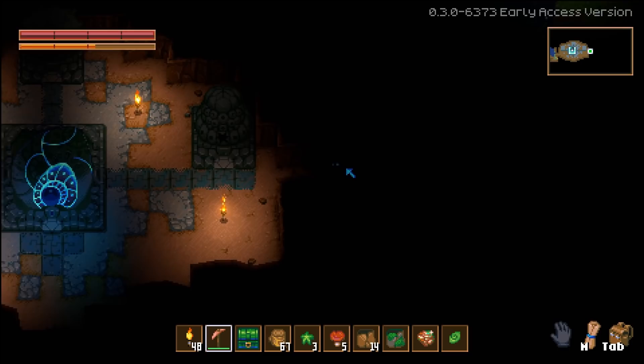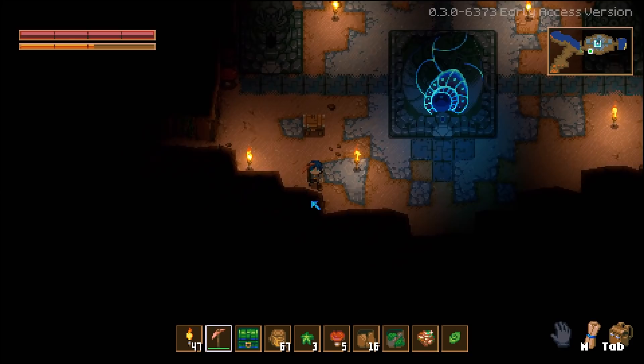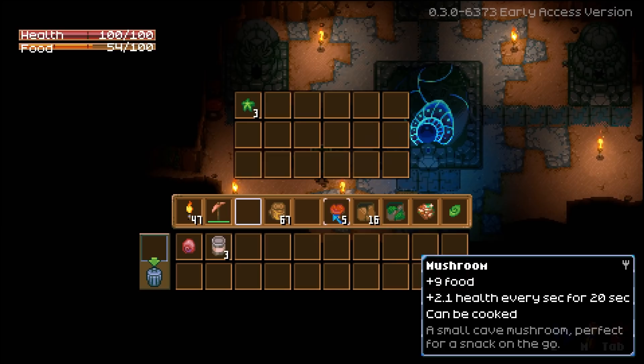I'm just going to have to go until I find some copper. Oh, there's something up there — let's just use the pickaxe. If it goes faster, it goes faster. It doesn't really help if I've got slime all over the place. I need a shovel. Let's get the chest down just for the time being.